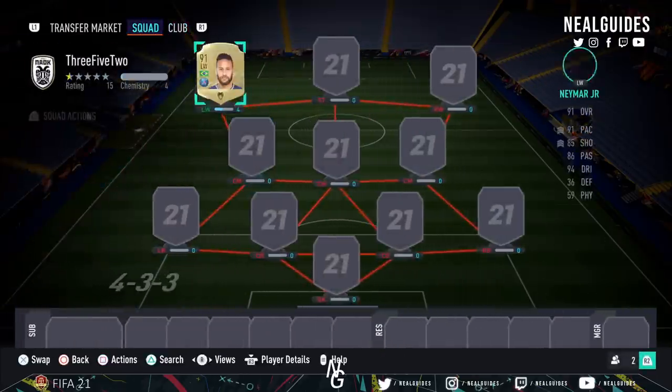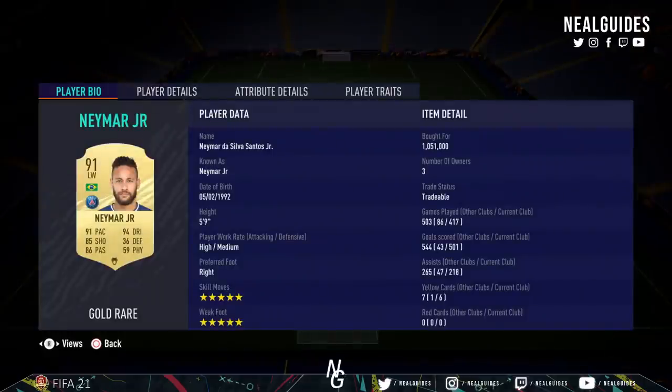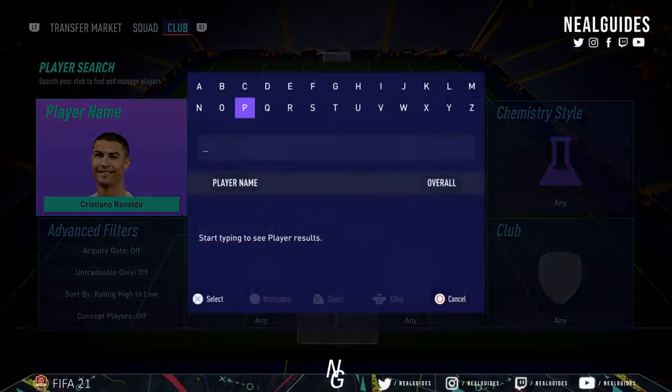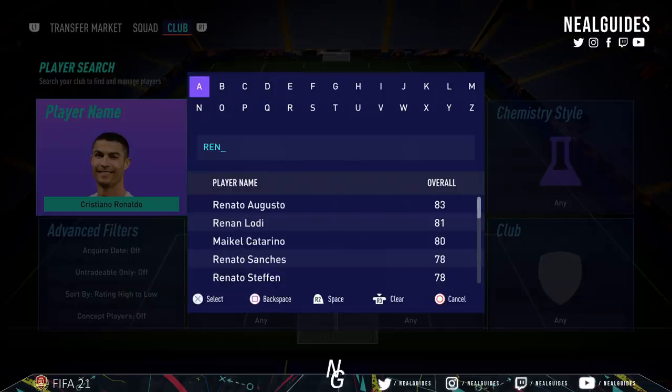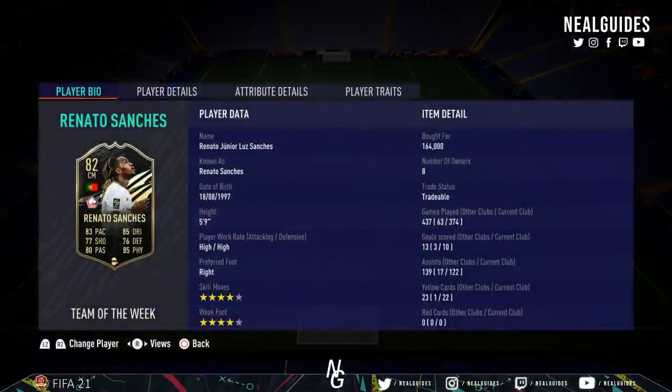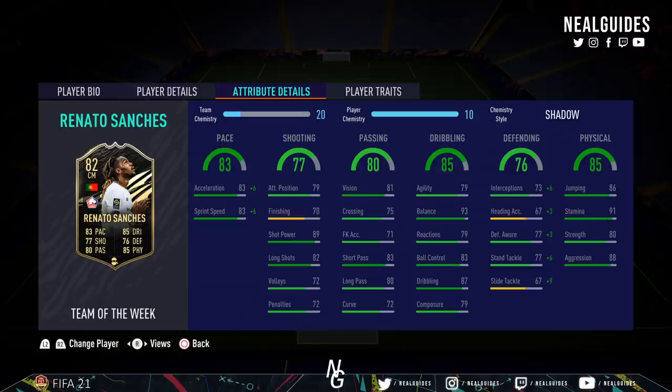The second player you want is a top tier striker — 5-star skills, 5-star weak foot, good team balance, can shoot on either foot with a hunter chemistry style, can do everything. We need a defensive centre mid that can do a bit of everything and distribute the ball going forward in a 5-3-2 or 3-5-2. We've gone with Renato Sanchez — probably one of my most favourite players in centre mid this year. A top tier card. The key thing is the high/high work rates and the 4-star, 4-star. You put a shadow on him, he can do absolutely everything.